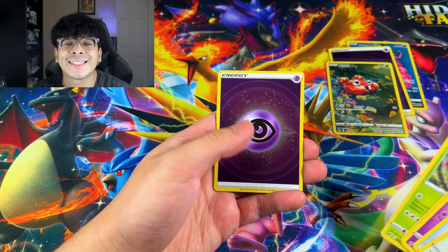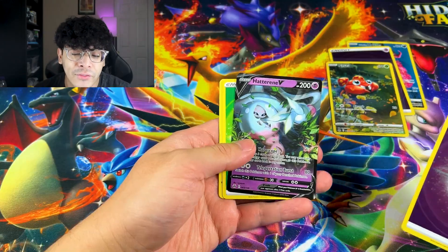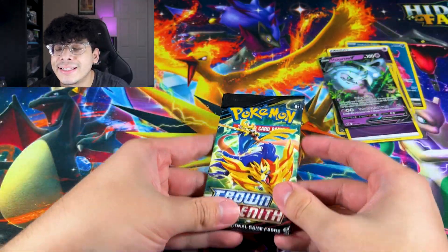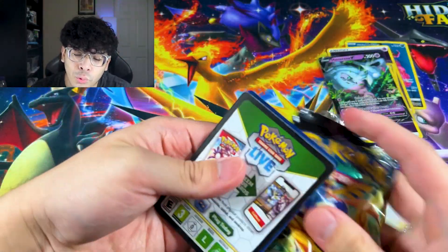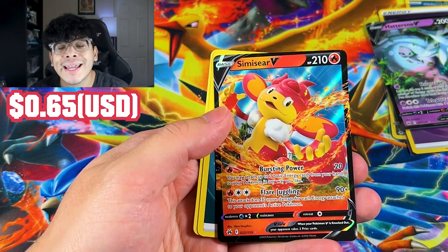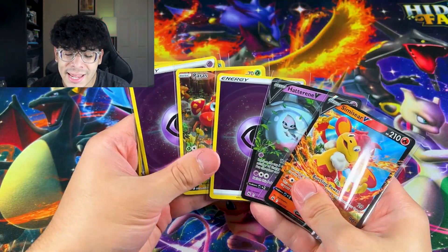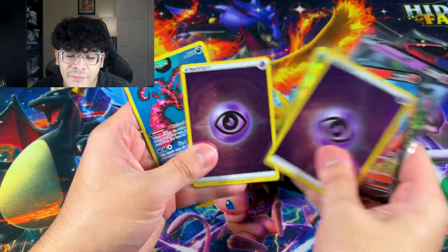We got another psychic energy followed by a regular V of Hatterene — double psychic action right there. Let's sleeve up the V card because a V card is a V card. This is the final pack of destiny from this tin. Are we going to get lucky? Nope — we just got a Semi-Seer V card, unfortunately. Shouts out to Semi-Seer though. So this was our tin: we got hits, we just didn't get any crazy hits. It definitely was not bad, but now let's move on to the blisters.